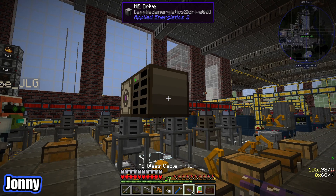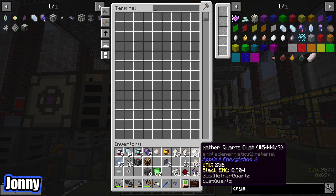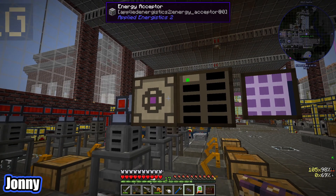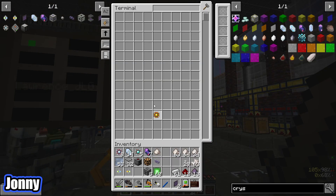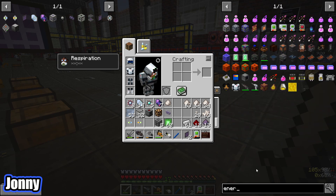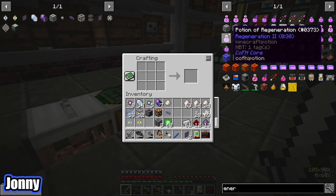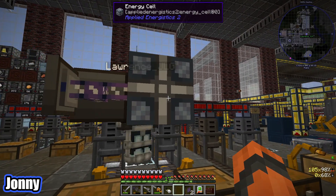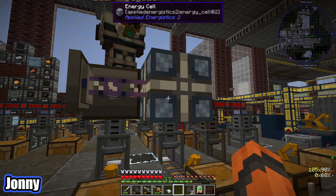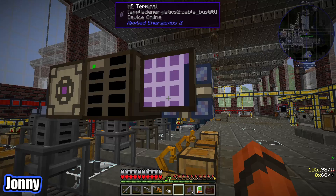Now we just need power and the most beautiful place for this whole system is right there. We've got our energy acceptor, then the ME drive — put our 1k storage in there, an ME glass cable — are you ready? ME terminal! Oh, it uses too much power — 1k RF is apparently too much power. We're going to need to get energy cells — they give the ME network a buffer and the color should change as it charges. Now you can shift stacks in at a time — boom, look at that! Beautiful!